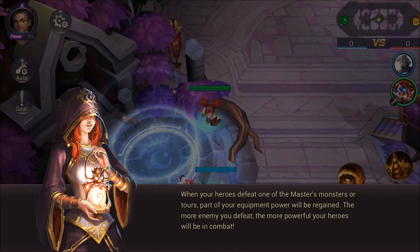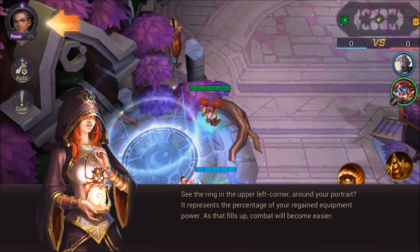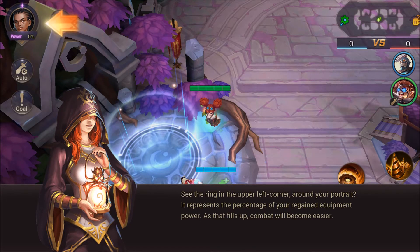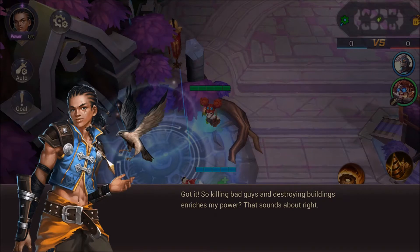When your heroes defeat one of the master's monsters or turrets, part of your equipment power will be regained. The more enemies you defeat, the more powerful your heroes will be in combat. See the ring in the upper left corner around your portrait? It represents the percentage of your regained equipment power. As that fills up, combat will become easier. So killing bad guys and destroying buildings will reduce my power penalty - that sounds about right.